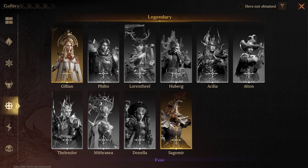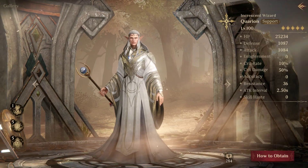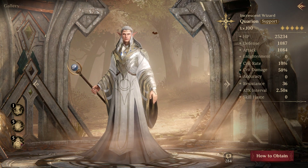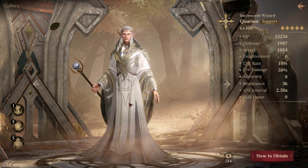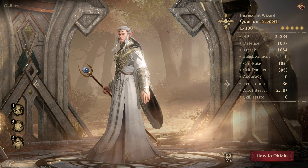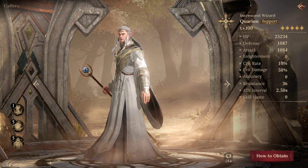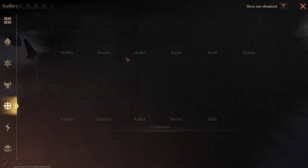The next best person to replace Jillian is actually Corian on the rare. If you don't have Jillian, make sure you build him up. I built him last season, had him fully booked out and leveled up, and he was definitely someone I used for this as well. He's not quite as good as she is, but you can definitely use him to help push teams.